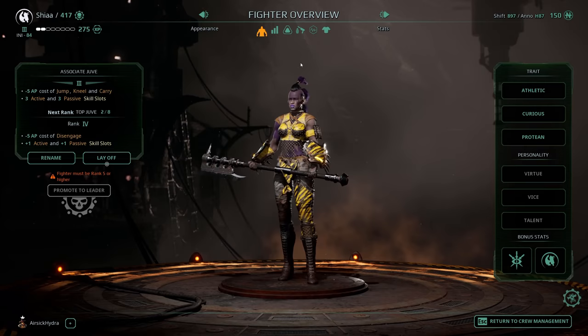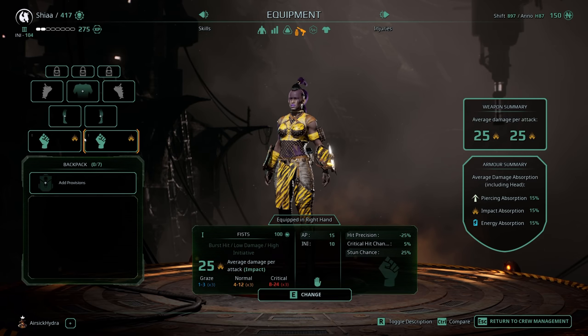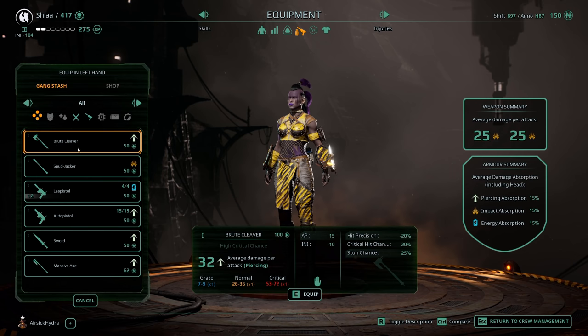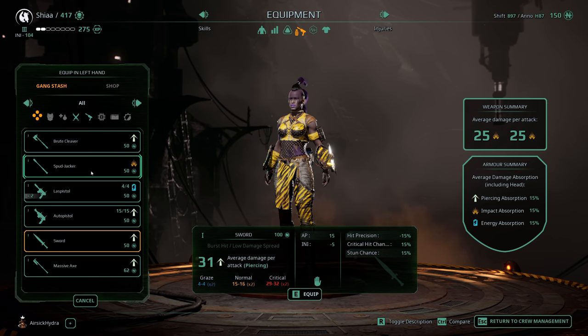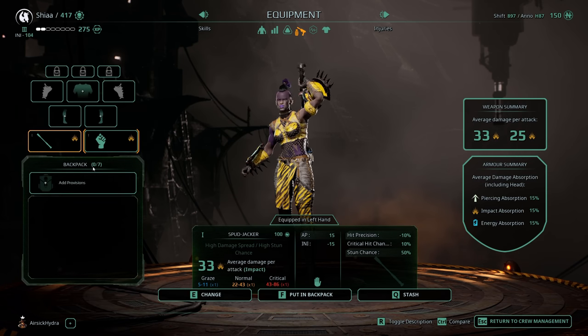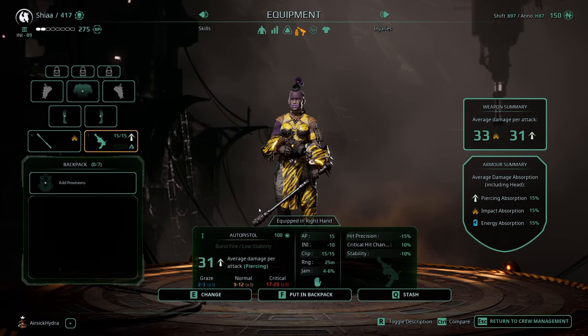We'll go to equipment here, click on the weapon, and we're going to stick that in the stash with the Q button. Click on the empty weapon, click change with E, and then we're going to look at the difference between a Spud Jacker and a Sword. Sword has stun 15, crit chance 15, hit precision 15, and 31 average damage. But the Spud Jacker has a 50% stun chance — that'll do me very nicely. A little bit less damage, but I can Spud Jack people. We're also going to give her an Auto Pistol. Dakar and Wacker confirmed.